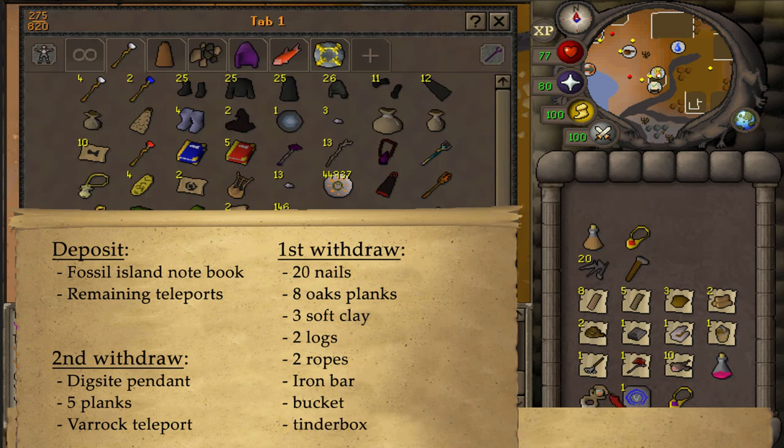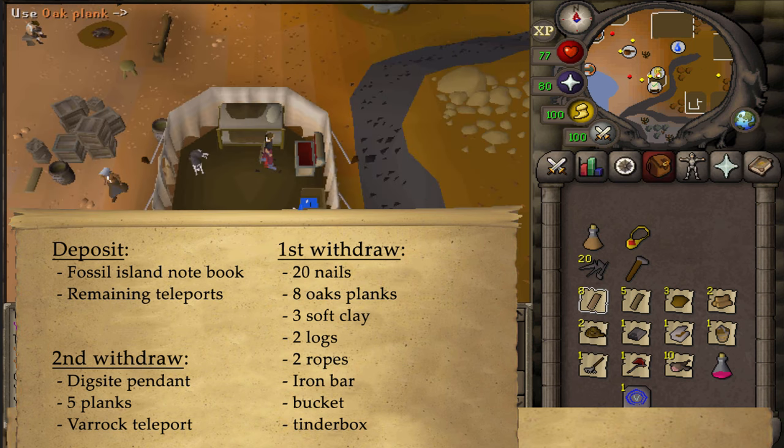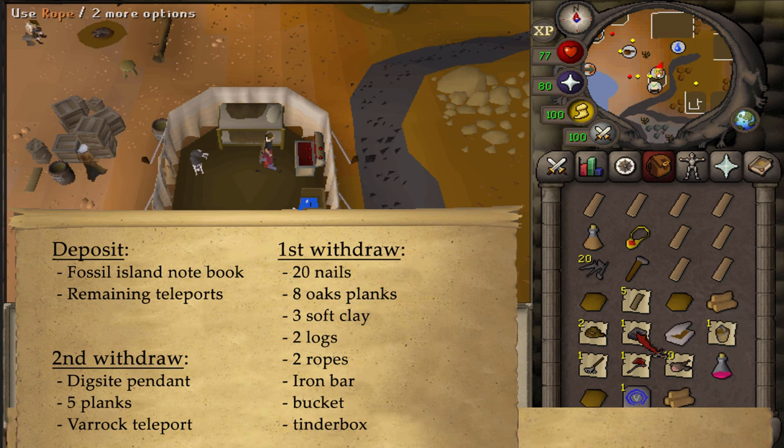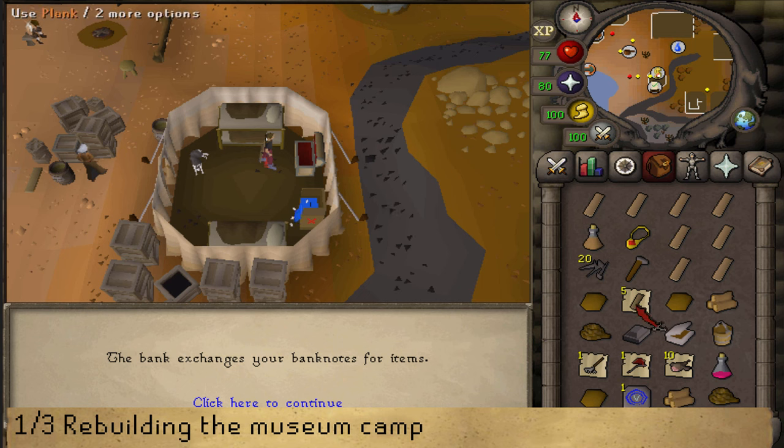The remaining teleports in your inventory from the Bone Voyage quest can be stored in your bank. I suggest leaving a Varrock teleport in your inventory so we can return to the Varrock Museum to claim a free 2000 experience lamp. Since I can't withdraw the five regular planks due to a full inventory, I'll rebuild some things first.